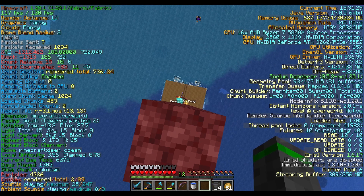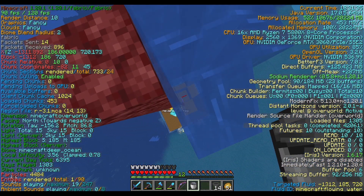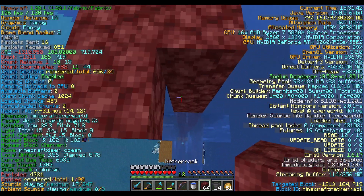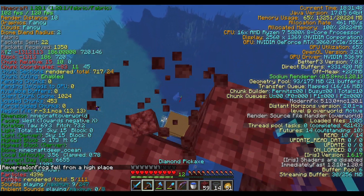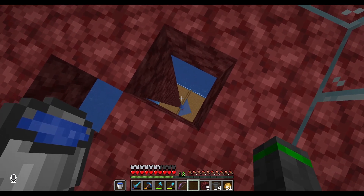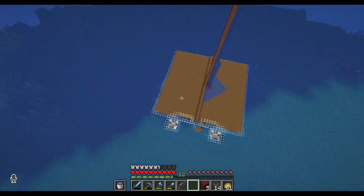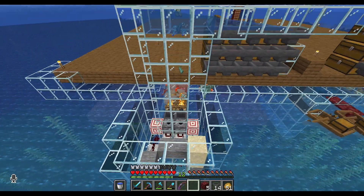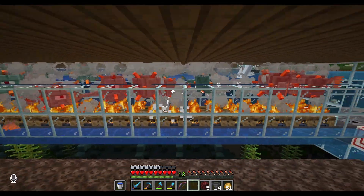I can't believe we were that short on ladders. Good thing I thought of a backup plan. My backup plan failed immediately. While we're waiting for the water to fix itself - water moves way faster going down than it does cleaning up - let's take a look at the farm here and make sure it's working as intended. I see those lights flashing like crazy, so that's a good sign. And if we hop down, there are a ton of guardians burning. It's a glorious sight.